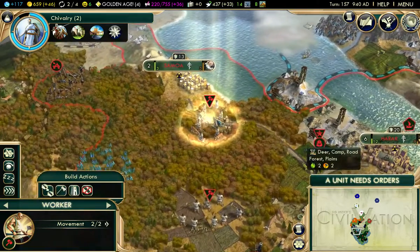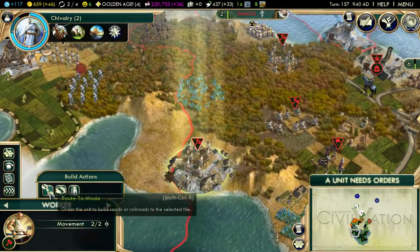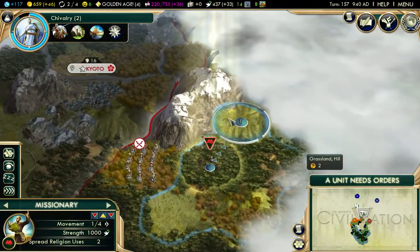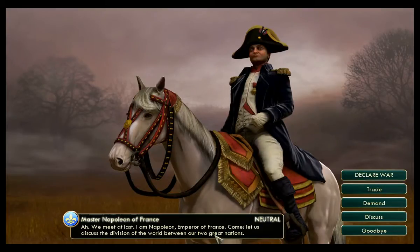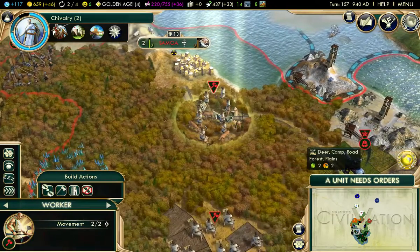Unit needs orders. Route to here — we still have one move. Hello, Napoleon! Man, that wasn't bad. I actually understood half of what he was saying. Canadian heritage paying off.